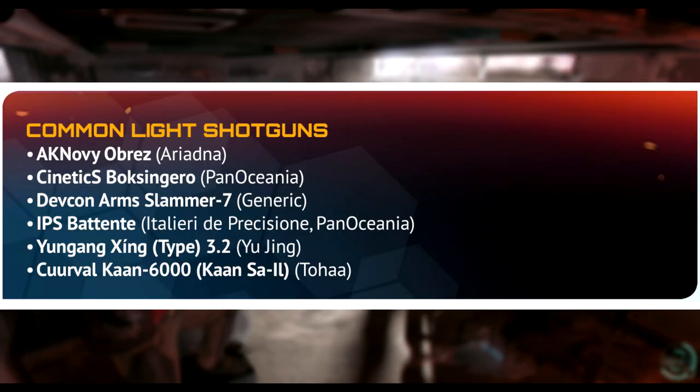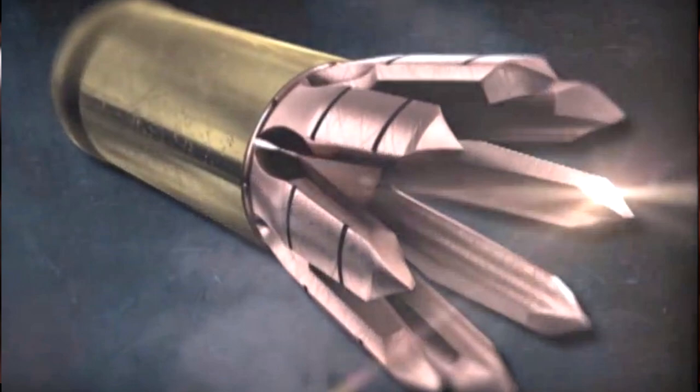You're not supposed to use shotguns on people, even the little ones. Light shotguns like the Cinetics Buxeniero use clusters of flechettes with laser-aided target selectors to detonate them at the ideal distance to completely saturate the target area. It's pretty gruesome.